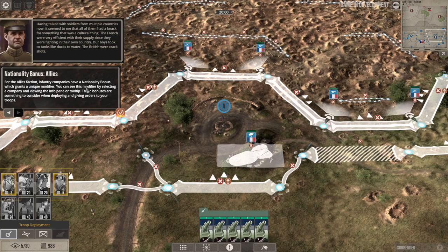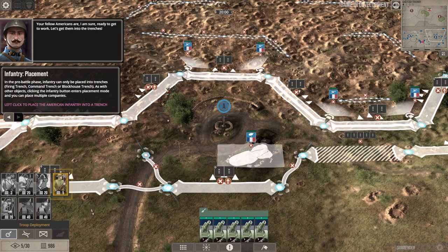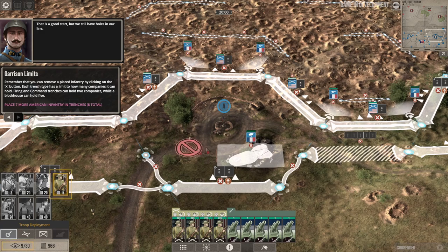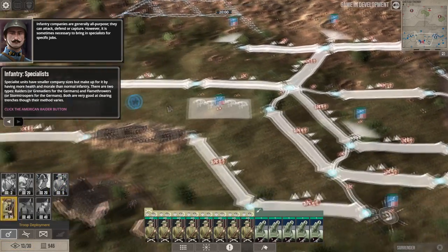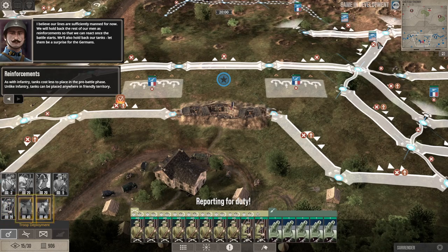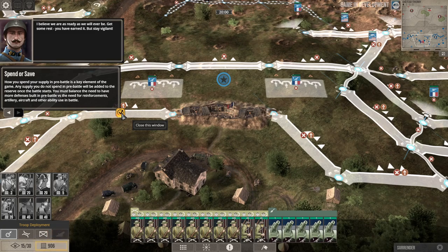Allies have different bonuses for units — there are nationality bonuses for different countries. The Germans don't have nationality bonuses; instead, they can use conscript infantry and have other unit type variations. When you start a battle, you have to deploy troops inside a trench — you can't deploy in the open. When you call reinforcements in, you can place them in the open. Every trench line can hold up to two units. There are also specialty units like raiders, which can fire when outside the trenches — regular troops cannot fire from outside the trenches, but raiders can.